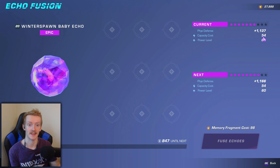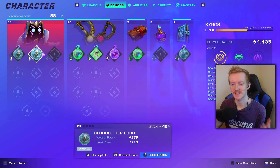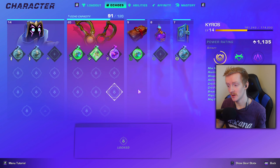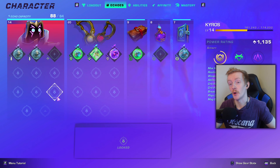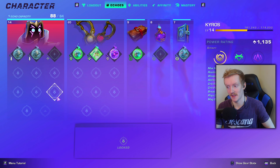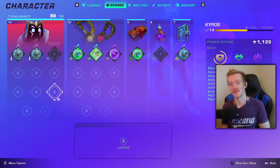That's pretty much it on the basics of echoes. You always want to match the echo type with the echo slot, you can increase your capacity by leveling up your wayfinder and weapons, and you can farm drops to get the specific echo types you want on accessories. If you have any questions drop them in the comments below — I'll try my best to answer, and maybe someone else will help too. Thanks so much for watching and have a wonderful day!